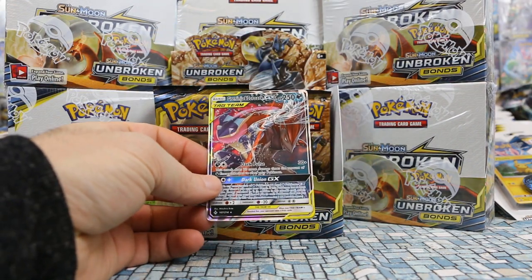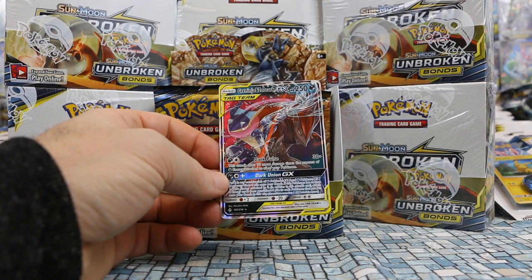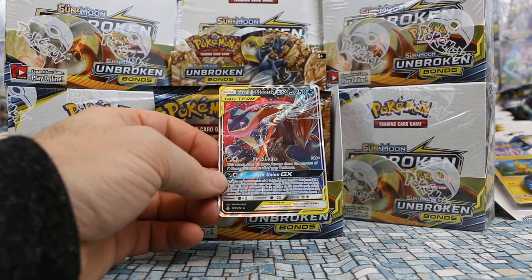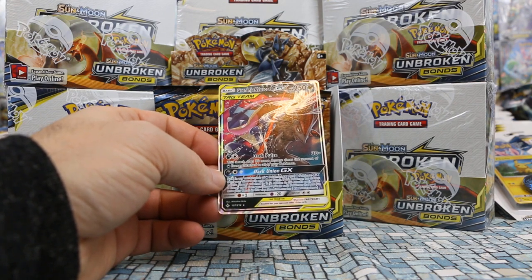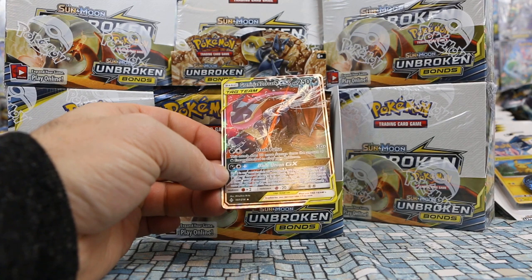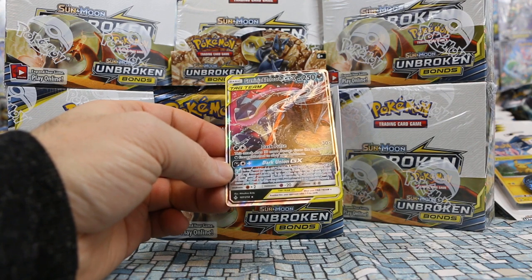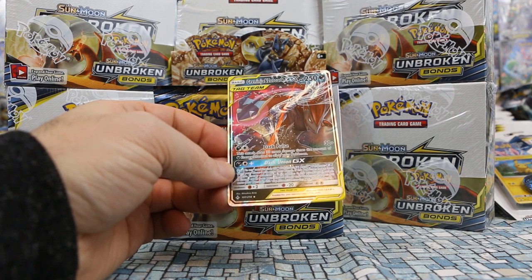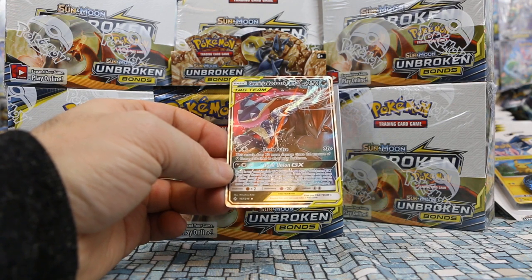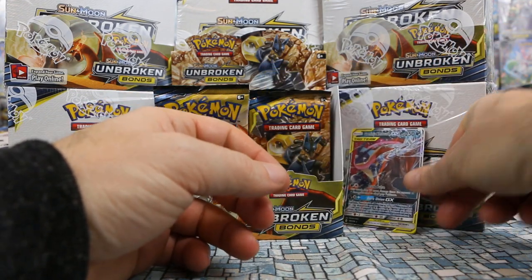Finally, Greninja and Zoroark GX! Dark Pulse — one Dark, one Colorless — does 30 more damage times the amount of Dark energy attached to all your Pokémon. Dark Union — one Darkness, one Colorless — put two Dark Pokémon GX and EX from your discard pile onto your bench; if this Pokémon has at least one extra energy attached, also attach two energy cards from your discard pile to each Pokémon placed that way. Wow, that's kind of neat.